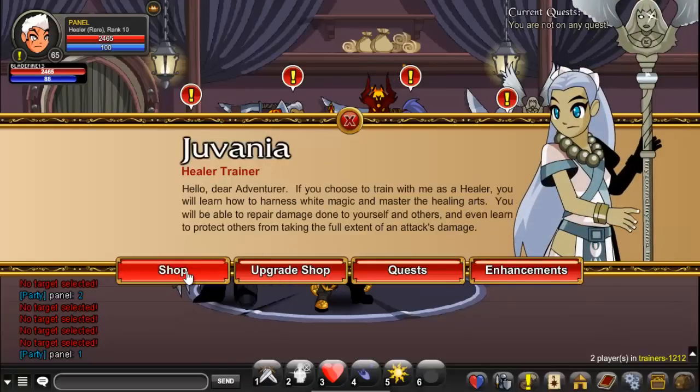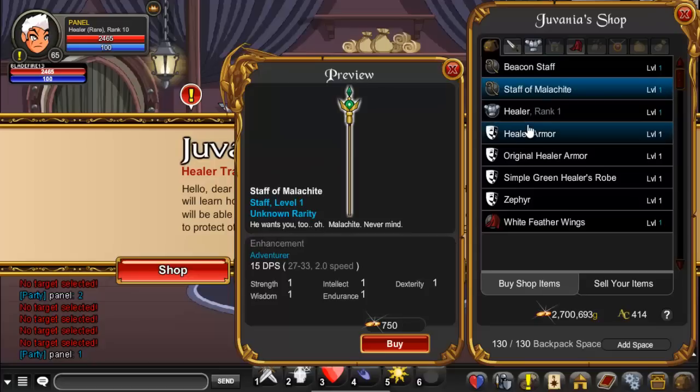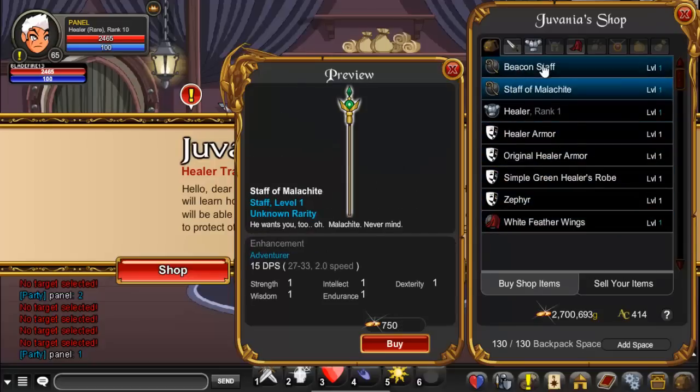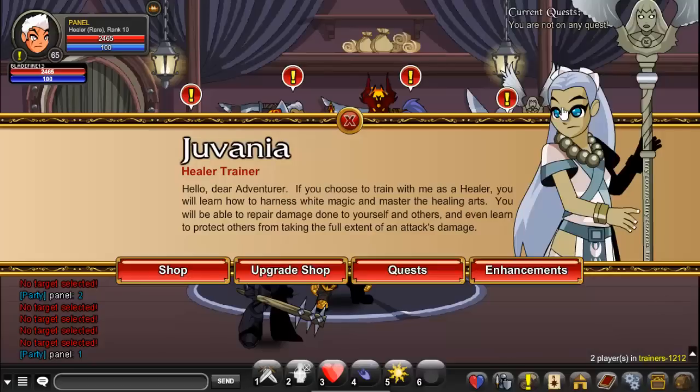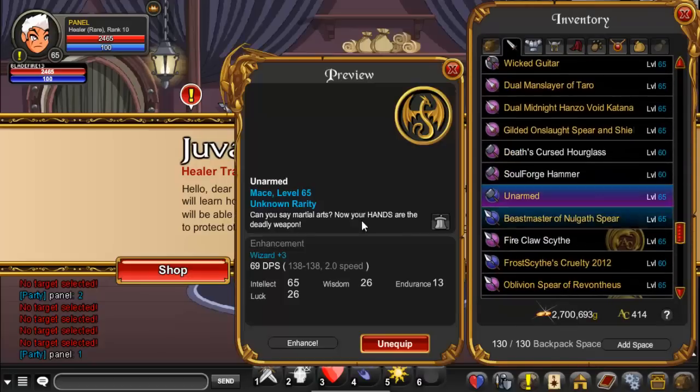To get the healer class, you click on this lady and go to the shop. As you can see, there's healer. I have a rare version which was available before 2014 and you can't get it anymore. There's no difference between the rare version and the normal version — it's just the arms. There's also a bunch of cool recommended stuff for healer, like these weapons. I suggest using stable weapons, not unstable weapons.